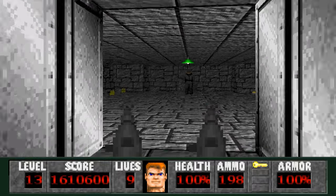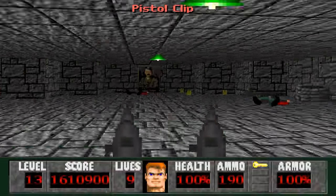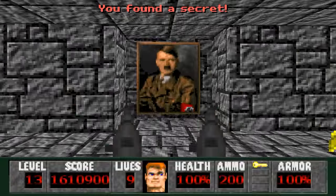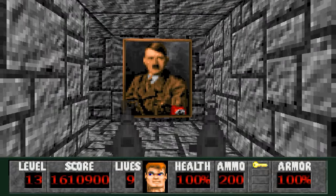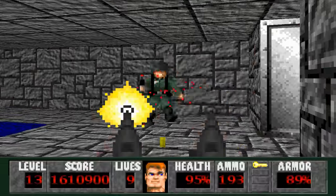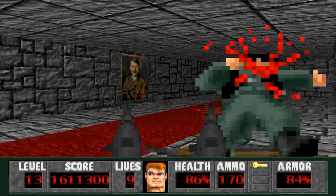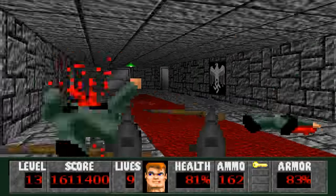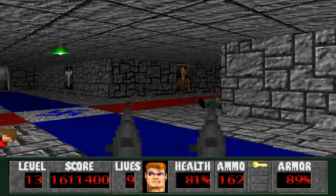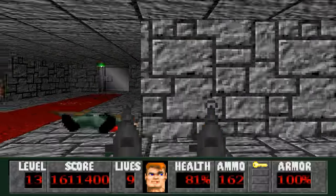We won't go through the gold door yet. Instead we'll go in this door — back here is a rapid fire pistol. Go through here — that's weird, he's not usually that close to the door. All right, that's everyone in here.